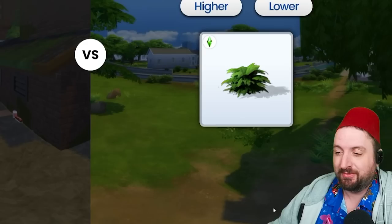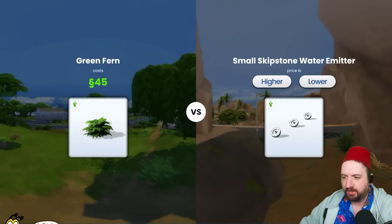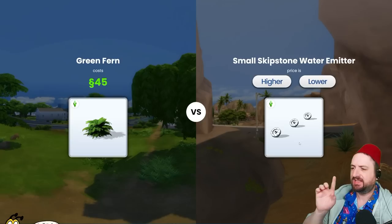Now this green fern — that's gotta be cheaper. It's a very fern item. Lower — yes! 45 simoleons. That's good, keep it low. Oh, the small Skip Stone Water Emitter — that's gotta be higher than 45, right? That's higher.